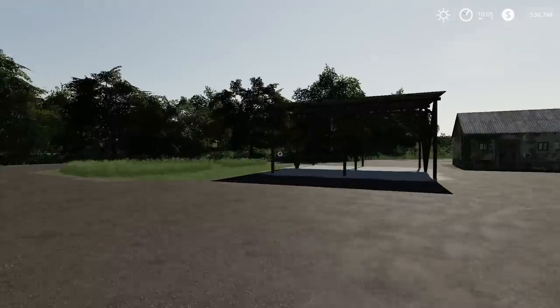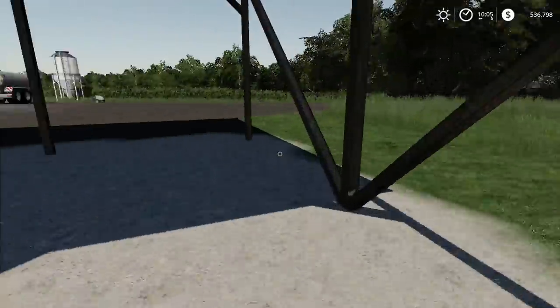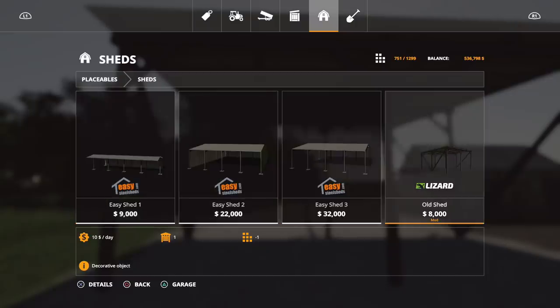Moving on to placeables. First is the Old Shed — two slots, $8,000, and it's seasons ready. Just a small area to store bales or vehicles. No lights on it. Find it under Sheds — it has 360-degree rotation.